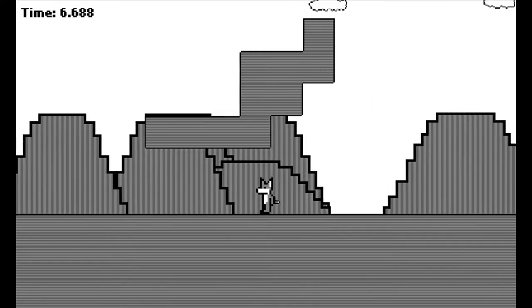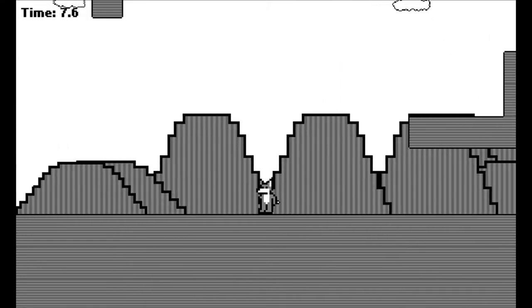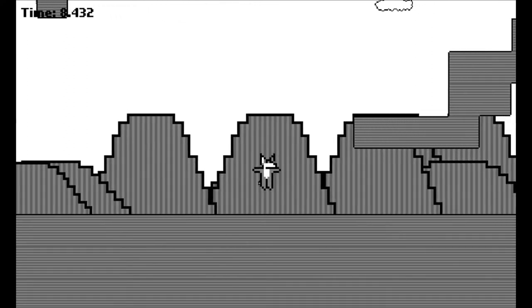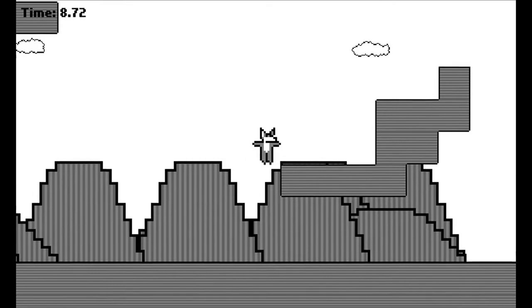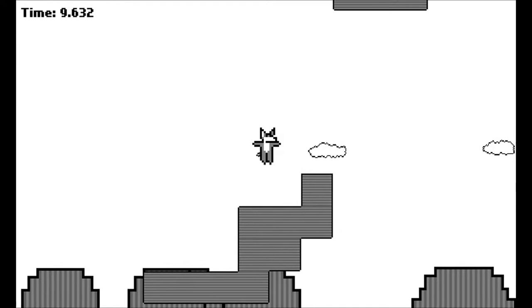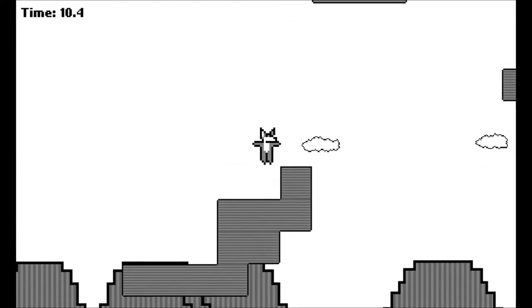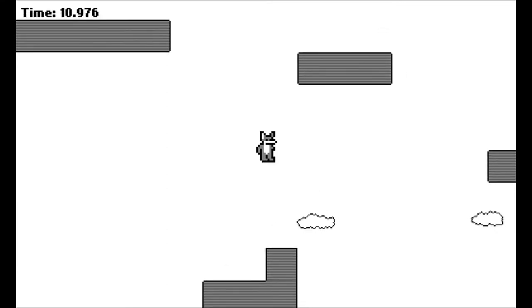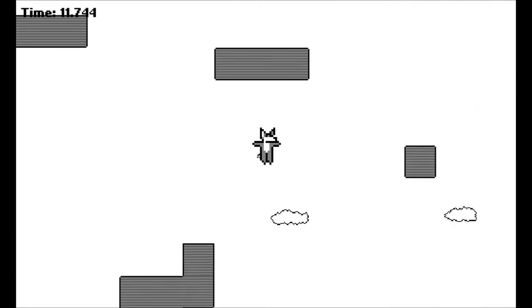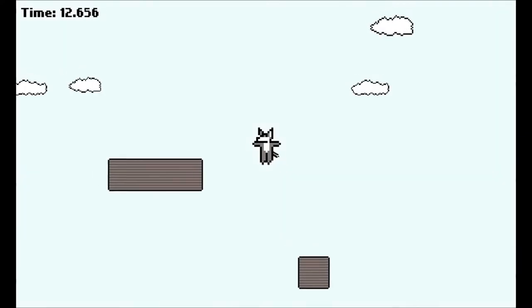Am I supposed to jump up here? I think I could jump far enough if I just get a running stride. Yeah, I can definitely get up there. So I'm playing a fox — it's supposed to be a little red fox but he's gray because the colors have been taken away. He jumps pretty high for a fox.